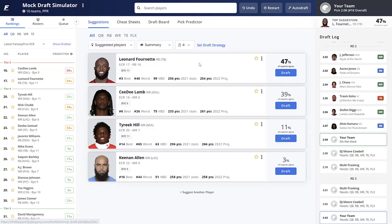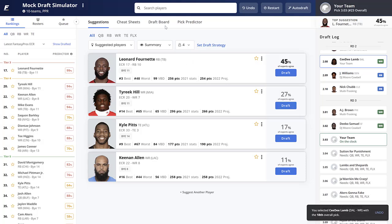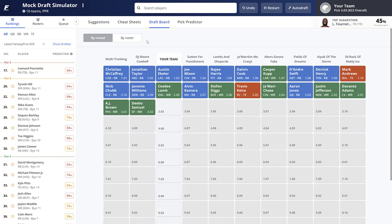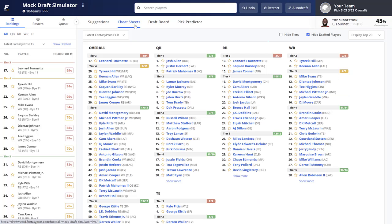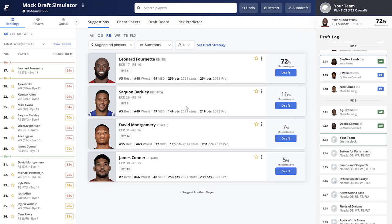After I take CD Lamb, the next picks are Javonte Williams, Nick Chubb, AJ Brown, and Deebo Samuel. Now I want a running back. I have Mike Evans on the board which is tempting, but I think wide receiver depth will be good in the next few rounds. So I'm going to take Saquon Barkley — I have him ranked higher than Leonard Fournette, his rushing upside is higher, the offensive line has improved, and he'll be a pass-catcher too.